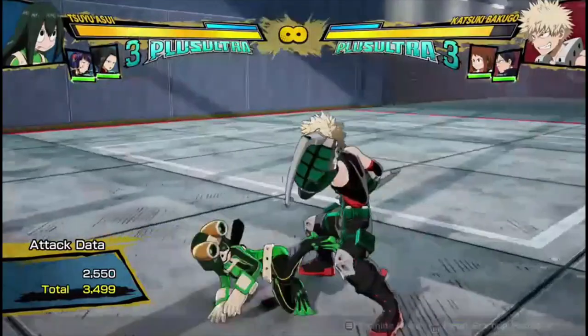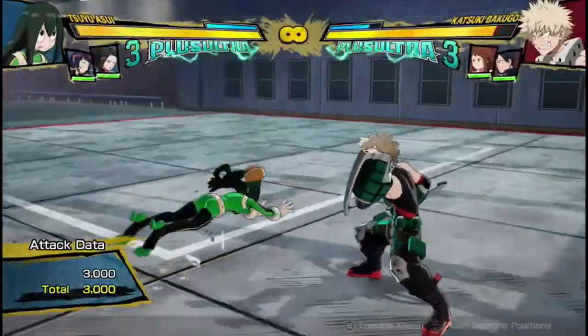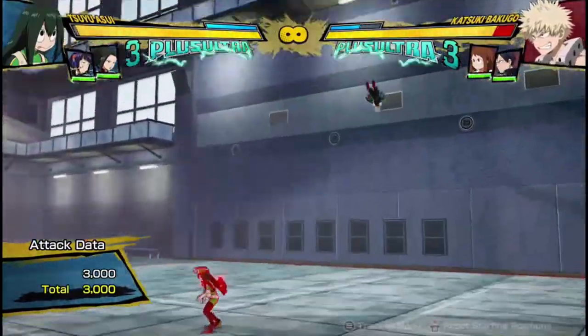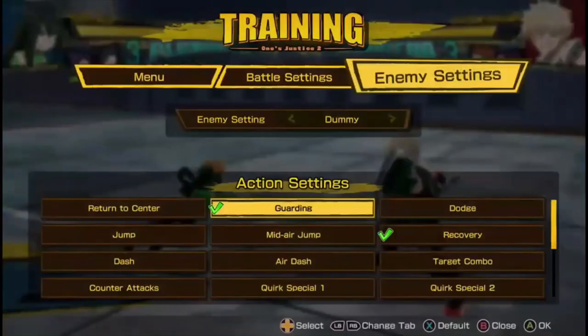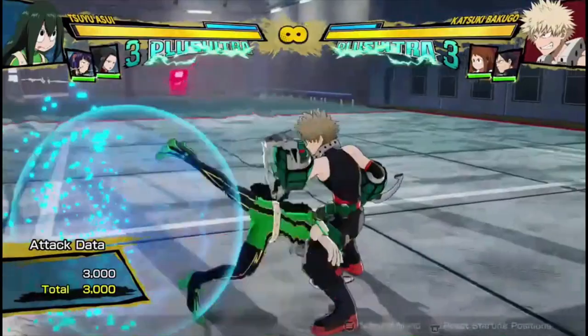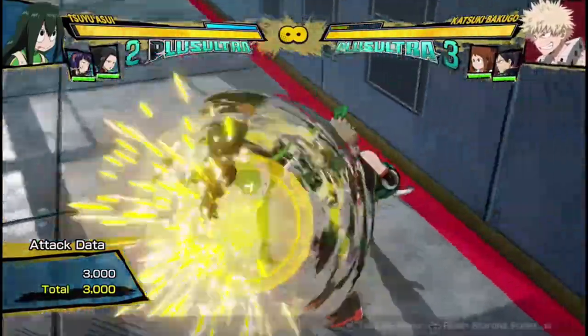And that's basically Tsuyu in a nutshell guys. She's not weak at all, I don't think — not one tiny bit. She has really good wall splat tools, she has good pressure on guard, and she is surprisingly good at breaking the opponent's guard.